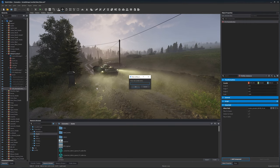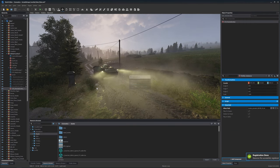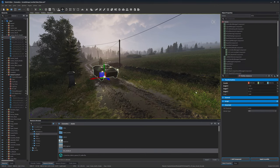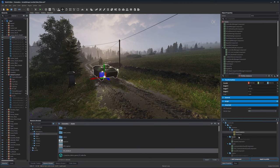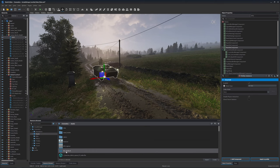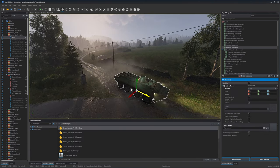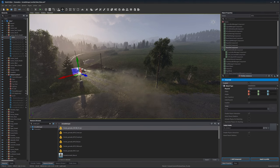Again, our cool trick: just drag and drop it into the browser and name it. Then we can delete the effect from the scene, because again we will add it to the BTR by the slot. So we create the slot and drag and drop the effect into it. Now when I move the car, everything in the slots moves with it.